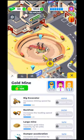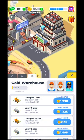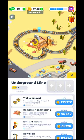Basically you will start from here. This is going to be your first one — the gold mine, the gold refinery, and the gold warehouse. The second one over here is the underground mine, and this is going to be it.